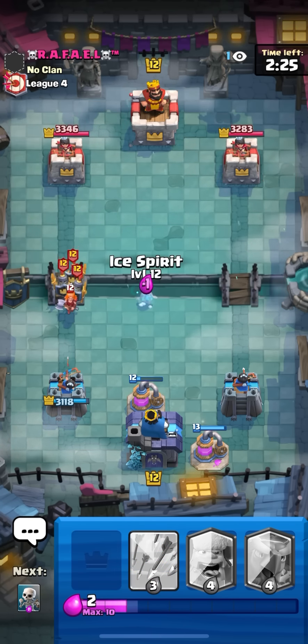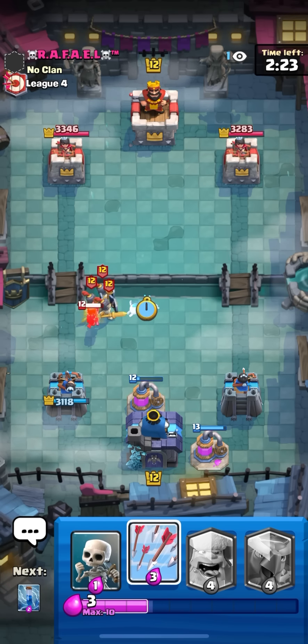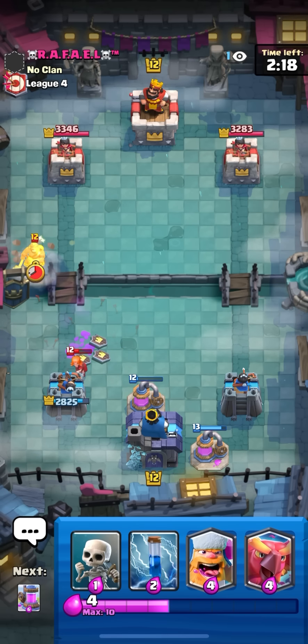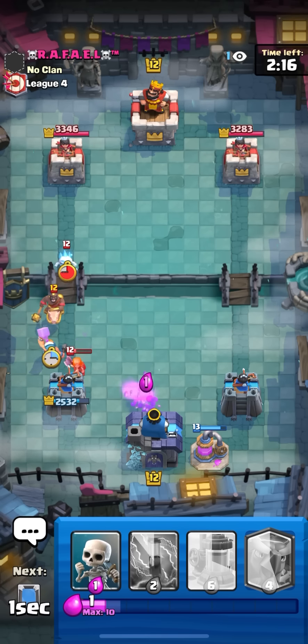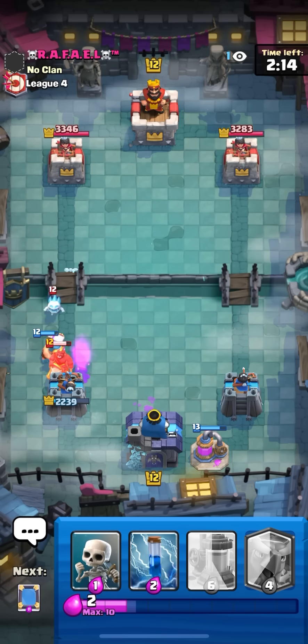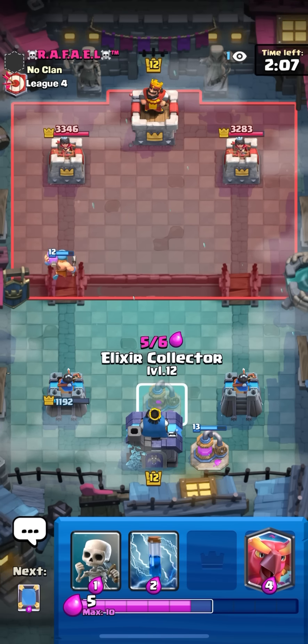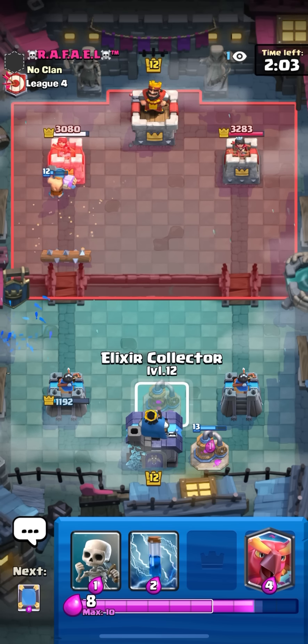I'm gonna mirror pump and if he goes expo or hog I'm just gonna go lumberjack. Log bait - wait, this is hog XC NATO. This matchup should be pretty easy to beat but XC gets a lot of value, so I'm gonna have to bait out the XC in the back and go phoenix in the back oppositely, try to get a lot of them down on the field. I'm just gonna pump again because why not - he's got a fireball and actually got a lot of damage on my tower.